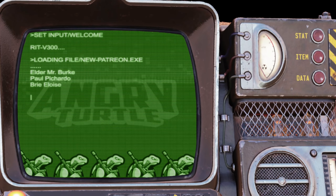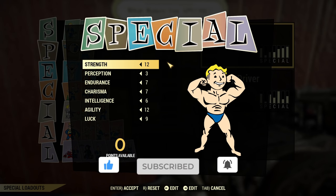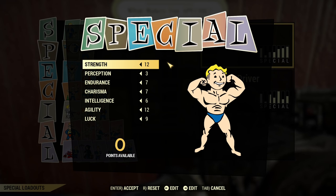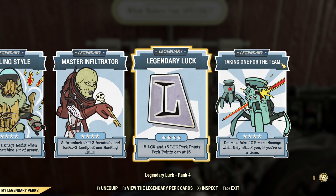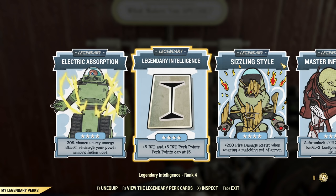Now let's jump into the video. First, that's my default SPECIAL distribution for this build before legendary perks. I have only two legendary SPECIAL cards — I'll show you those now. Those are my legendary perk cards; I won't stop too long on them. This is my main build, you already know what I'm using, and there are a lot of quality-of-life perks.